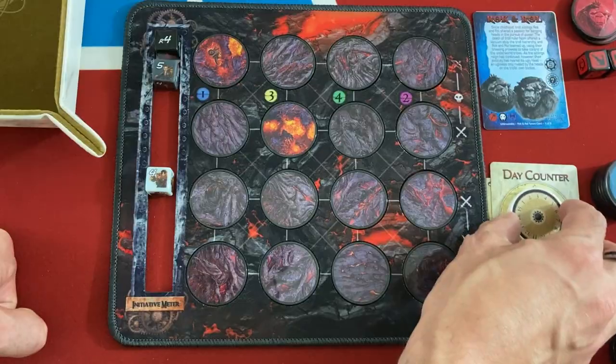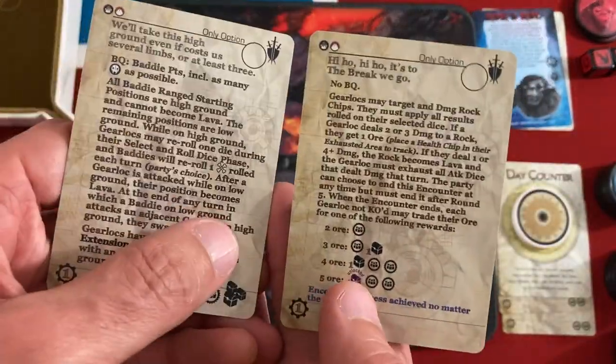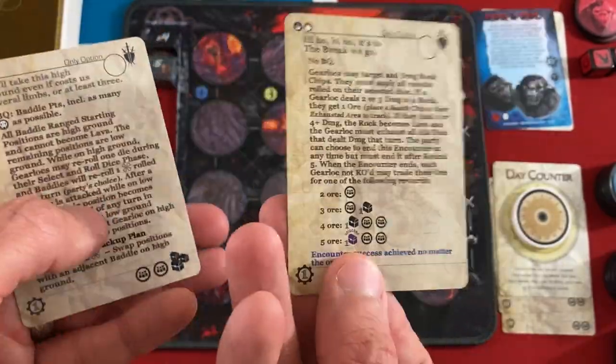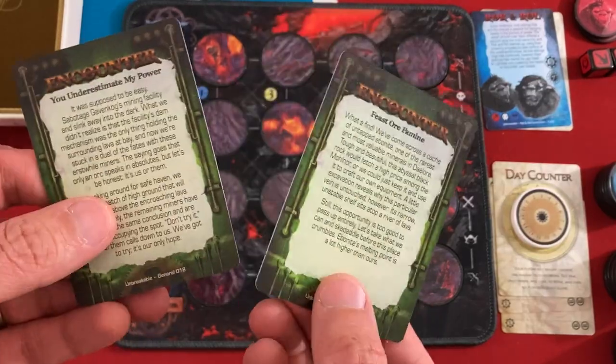Now we're about to go into day three and four, so we're going to draw an additional encounter card, pick one, and put the other on top or bottom of the encounter deck. We're going into day three and our options are a weird mining one where we could get a lot of stuff or nothing, or one that's automatically two training and loot. I think we're going to do the latter but leave the other on top because I want to get a really nasty Rock and Roll focused encounter.